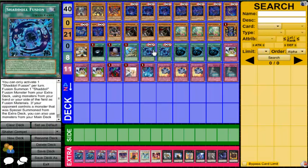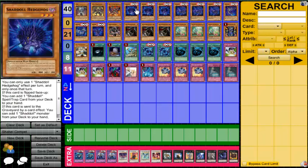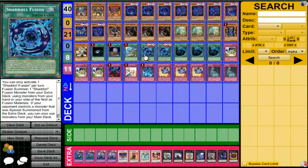We run two Shadal Fusions. I was thinking about running three, but I agreed with Kakashi Kyle that since Hedgehog can search it and fusions can grab it from the graveyard, you really don't need three. Running three Hedgehogs means when it's flipped face-up you can search the fusion. Two is a good amount and I agree with Kakashi Kyle on that one.